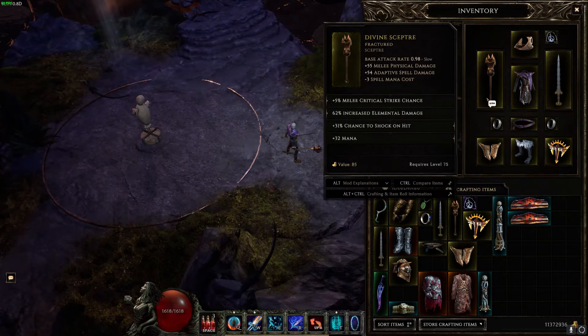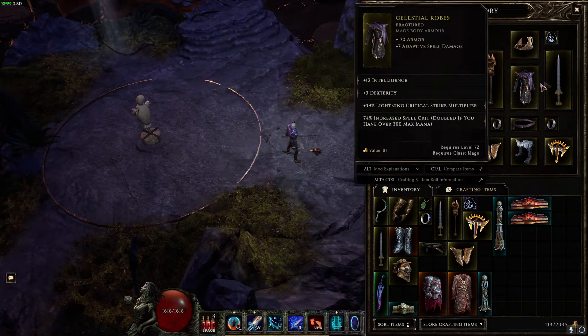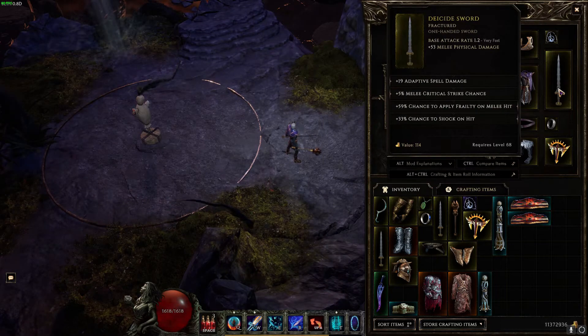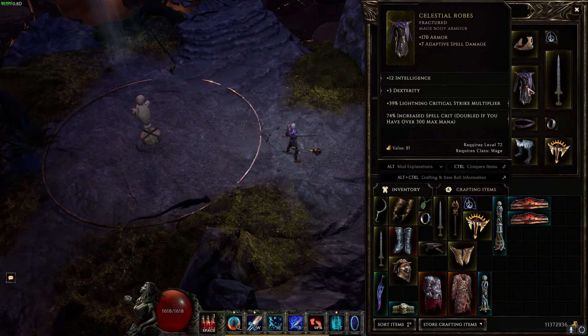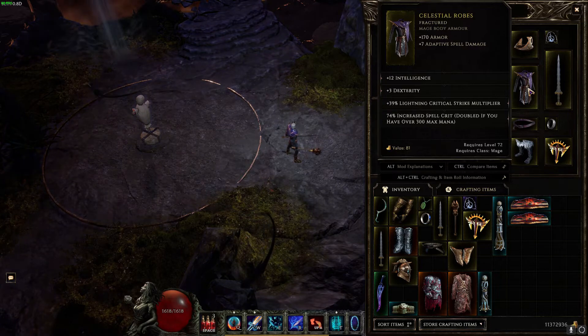We are wearing no uniques. For weapons, in the main hand we have a Defined Scepter with melee physical damage (makes Shatter Strike hit hard) and adaptive spell damage (makes spark charges hit hard), melee critical strike chance, increased elemental damage (boosts both Shatter Strike and spark charge damage), chance to shock on hit, and increased mana. In the offhand we have a Desicide Sword with adaptive spell damage, melee critical strike chance, chance to apply Frailty on melee hit, and chance to shock on hit. For the chest, we use Celestial Robes for adaptive spell damage and lightning critical strike multiplier.